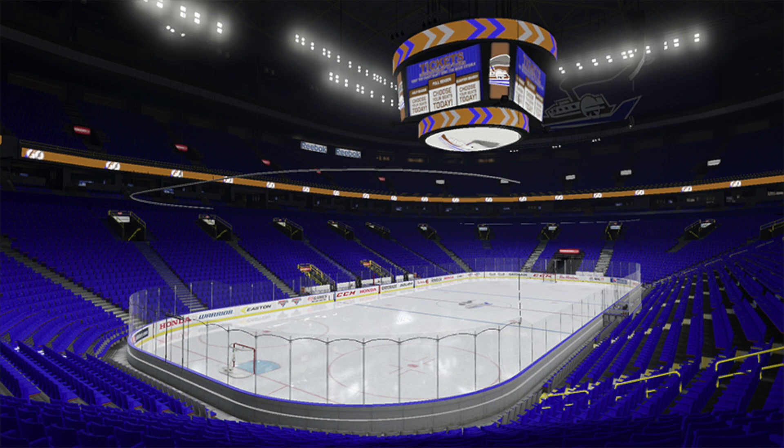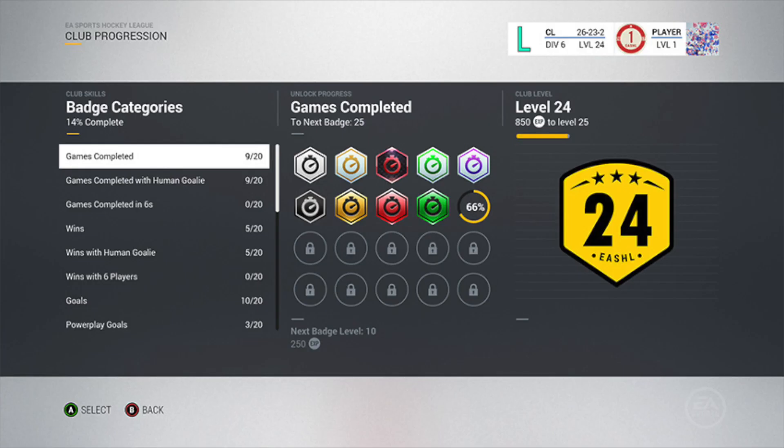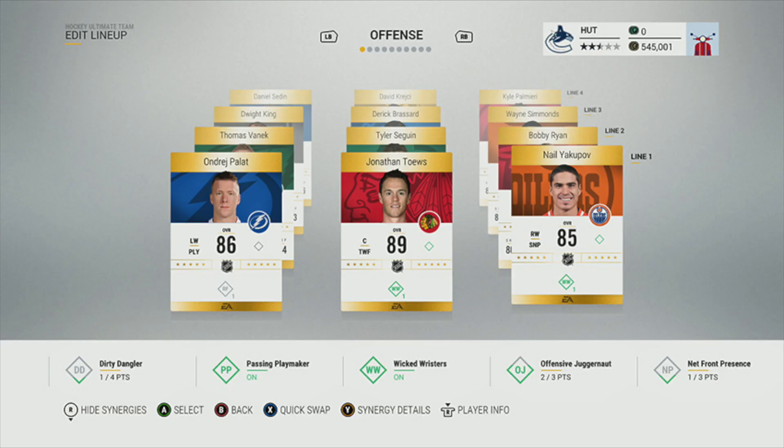That's pretty much it on the features — it's a lot to digest, really a lot of new features. Draft Champions is a great touch; it was very successful in Madden and I'm really excited to see it carry over to NHL. You'll have to pick a focus for your draft champion squad — will you take a goaltender, build around a scorer, or a shutdown defenseman? Then go at it against other people. There's also the EASHL progression and HUT synergy screenshots.